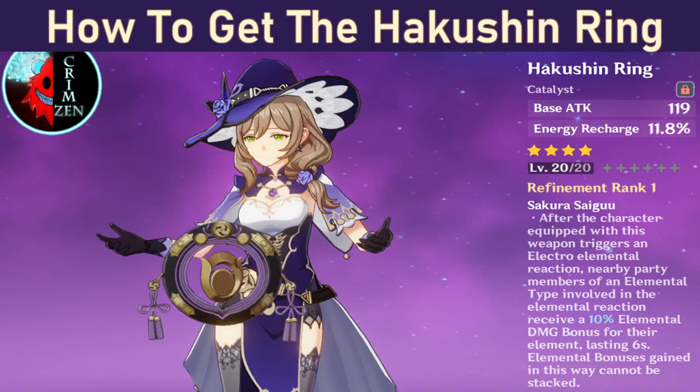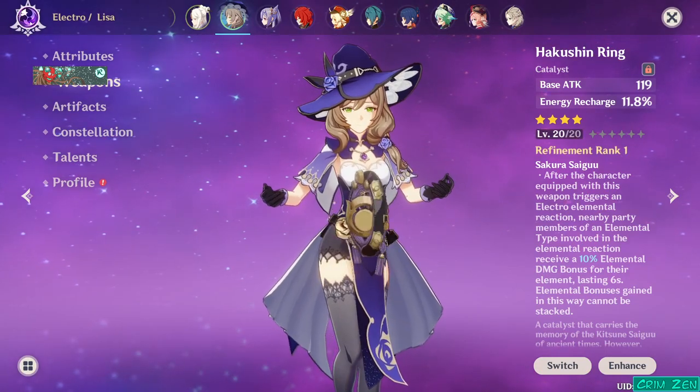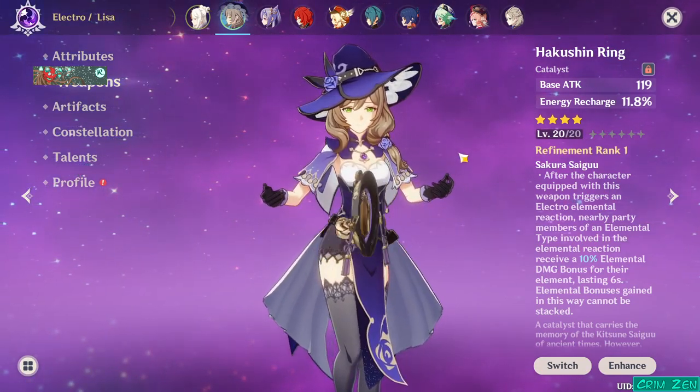Grim here with a short weapon guide on how to get the Hakushin Ring. This is a story-related, kind of story, side-story-related weapon.